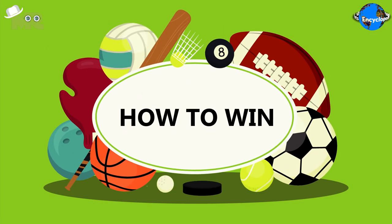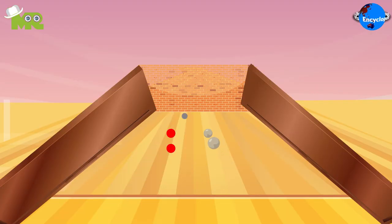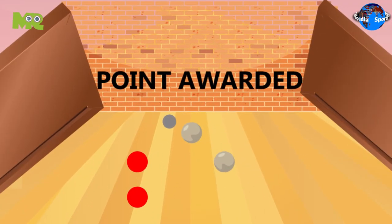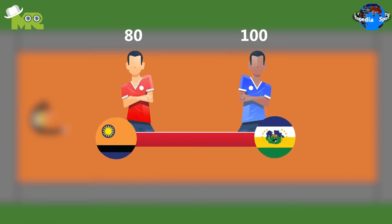A point is awarded to the team for each ball thrown closer to the mingo than the other team's closest ball. A referee keeps a tab of all the points scored after each round. The first team who manages to get 100 points wins the game.